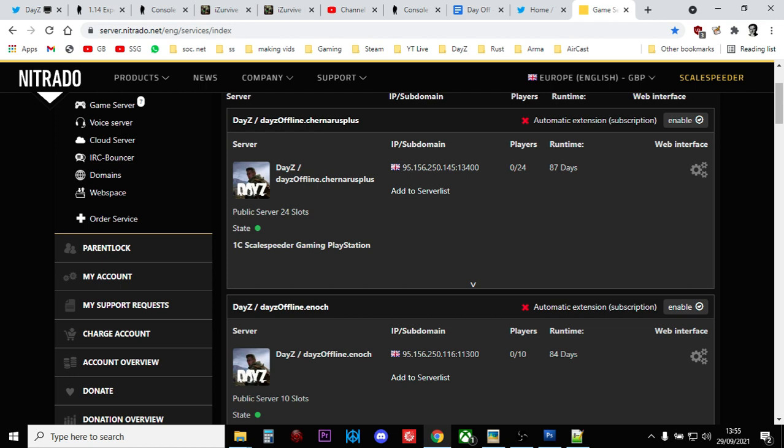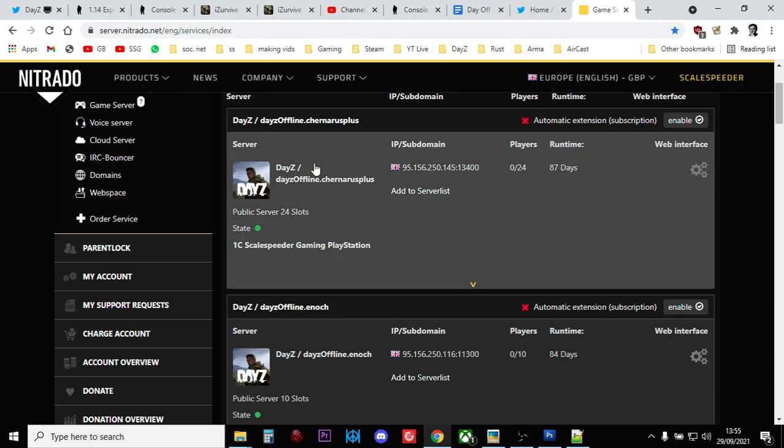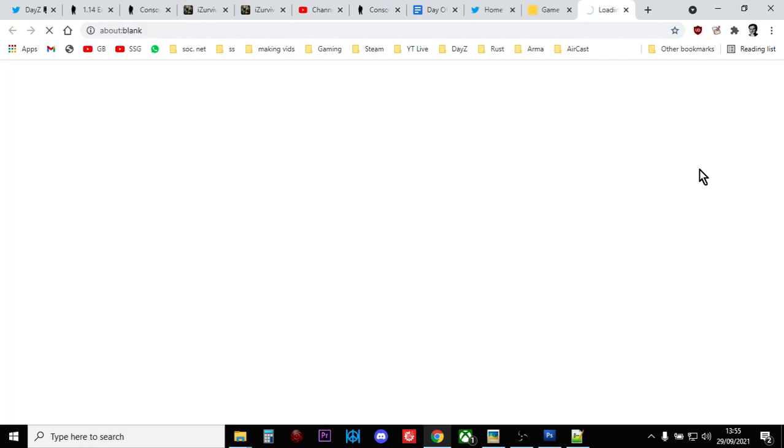I'm going to show you how to do that now. Here we are in my Nitrado panel and I want to go to the web interface for this server - this is my Chernarus server. Let's just go into there.